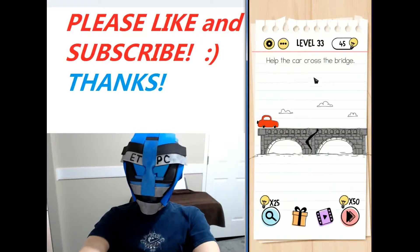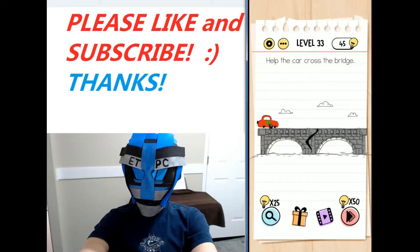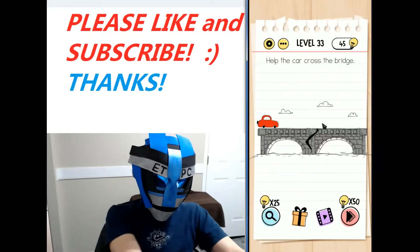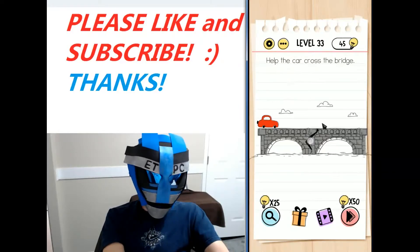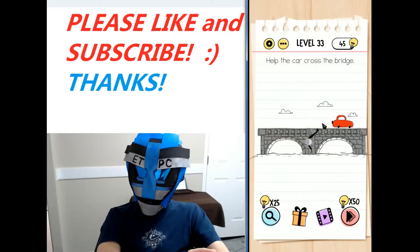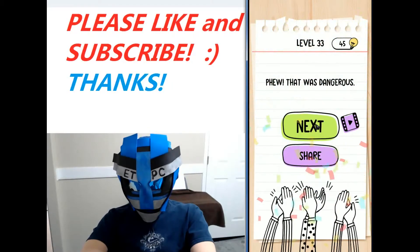Hey, everybody. Welcome back. I'm playing the Brain Test Tricky Puzzles, doing a walkthrough here. We're at level 33 — we need to help the car cross the bridge. So if we click on the car, it tries to drive through but the bridge breaks. What you want to do is put your finger on the middle right there where that circle is, and then tap on the car.